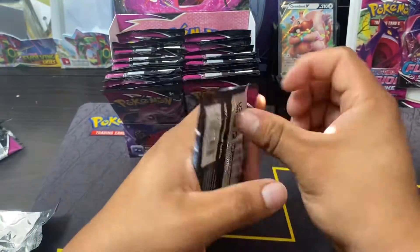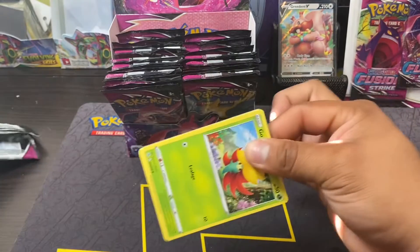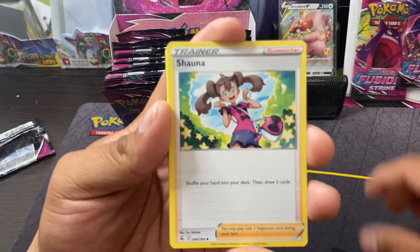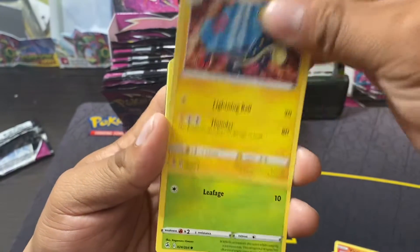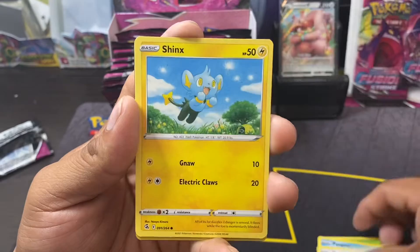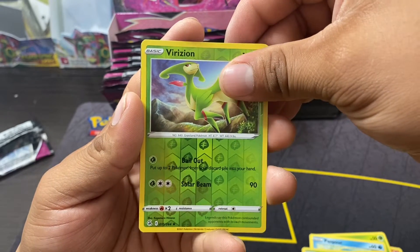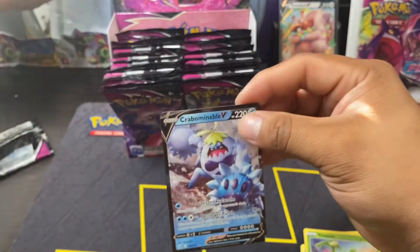If not, we're gonna save it until he feels better. All right, we got Fighting Energy, Shauna, Blipbug, Electrike, Gossifleur, Pumpkaboo, Eevee, Shinx, Shelmet, Virizion reverse, and Crabominable — there you guys go, our second hit so far.